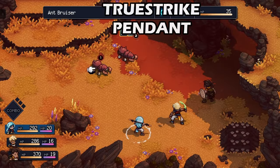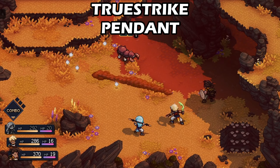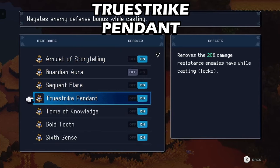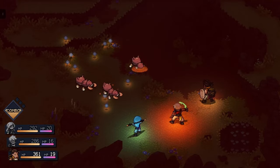When enemies are about to cast a spell, a lock will appear over their head displaying their weaknesses. If you use the correct attacks, you can cancel their attacks altogether. During this stance, enemies are in a defensive state giving them a boost in defense. Turning the True Strike Pendant relic on will remove that 20% damage resistance while they are in that locked state. This relic can be bought from several merchants scattered throughout the game.